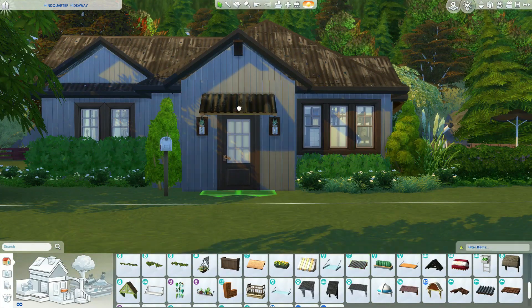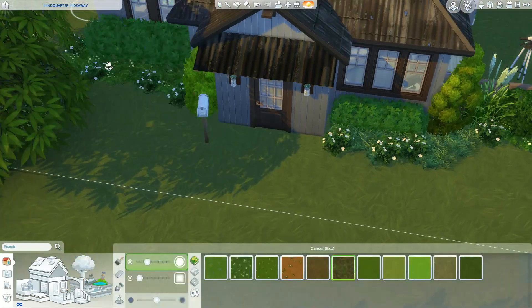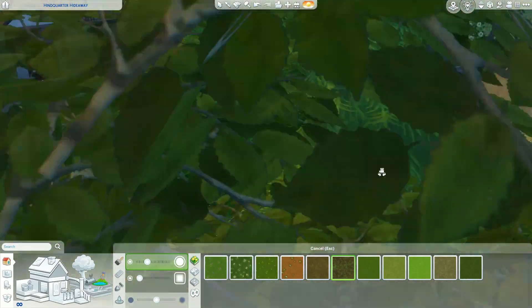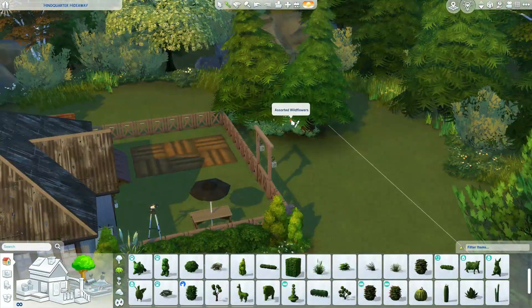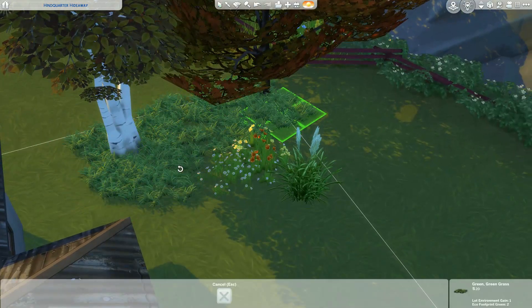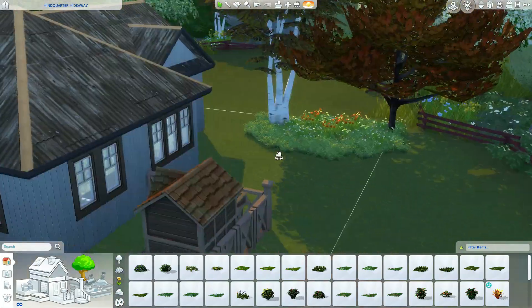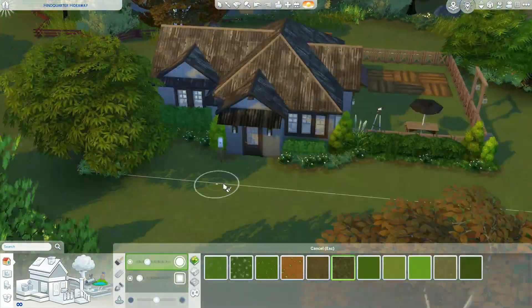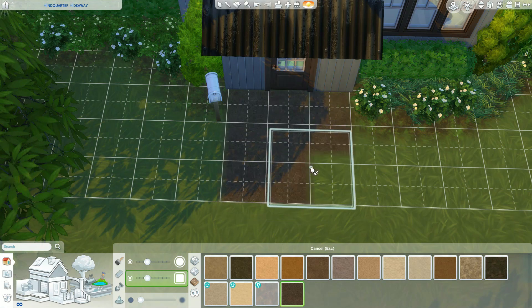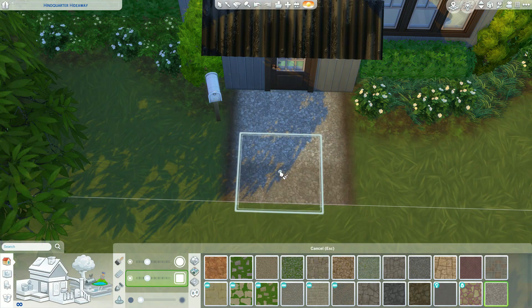One thing I don't like about this lot is it's really hard to get a full view of the house because there's so much foliage and trees outside the lot. But I made it work — that's part of the charm since it's supposed to be overgrown. The more I watch this back, the more I want to sim in here. Maybe my legacy challenge first gen starts here, beginning with almost no money.